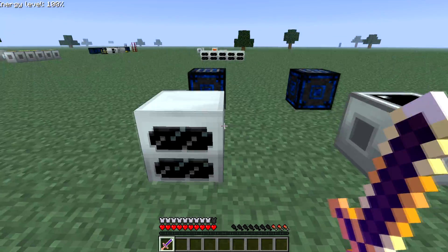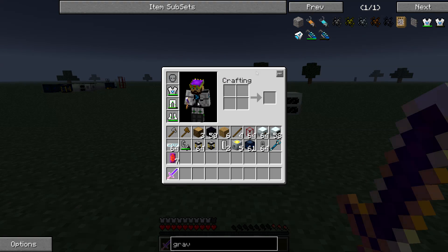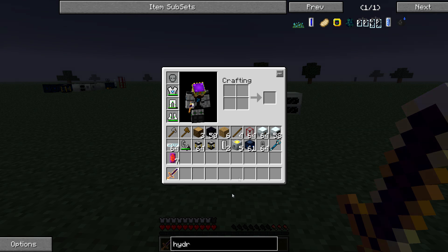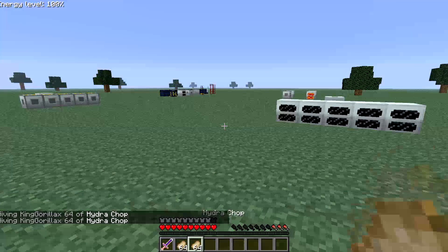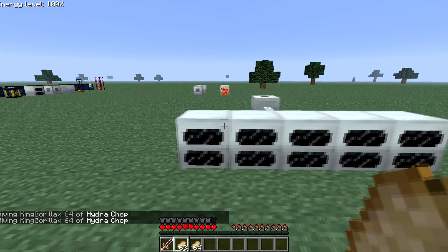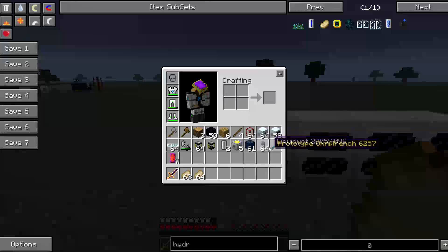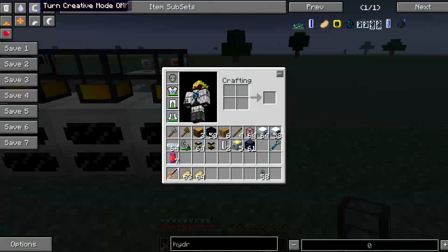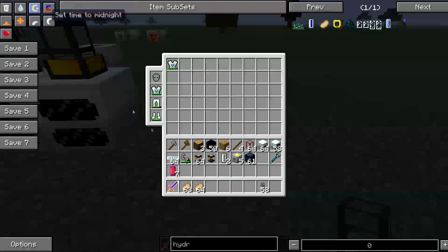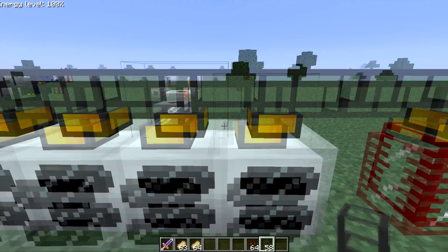Now that we know how to make the blocks, how do we use them? Well, there are two ways. You can put lava cells in, or you can pump lava directly into these using liquid ducts. So if you have a lava source, connect these together — say you have a tank right here — and you can pump lava from the tank directly into the geothermals and it'll produce energy.